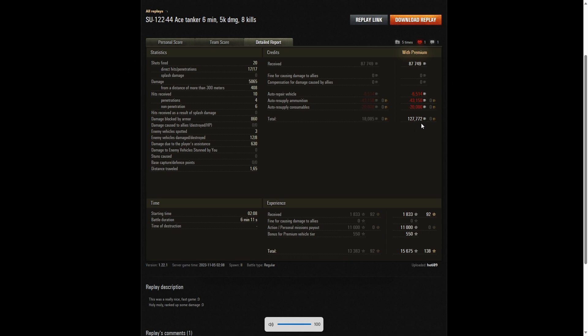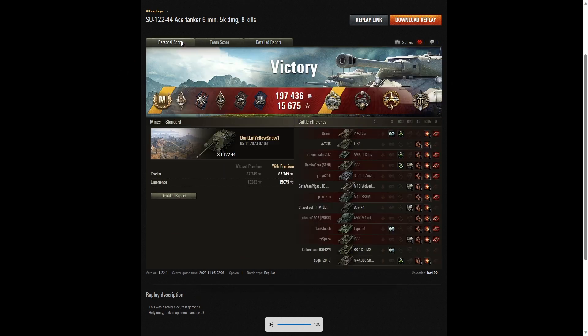On a premium account he earned 127,772 credits profit from that game — yes, this is a money maker — and that was even after paying for consumables at full price. He also got 15,675 experience points with a personal missions payout of 11,000, making this a particularly valuable battle. It just goes to show the SU-122-44 should never be underestimated. It might not have the penetration of some other tier 8 122mm guns, but it is great fun when it performs like this — shells streaming straight through the enemy. If you've got one in your armory, give it a little love and you'll get these sorts of results.